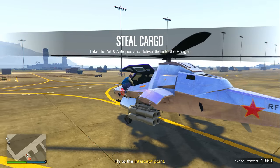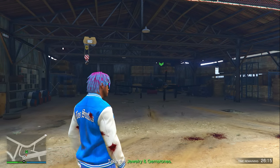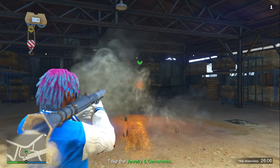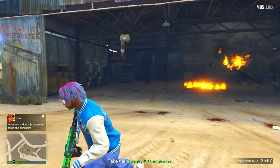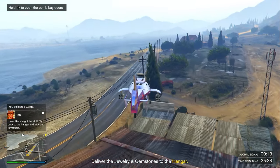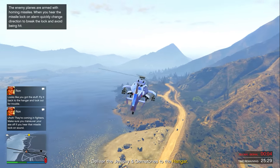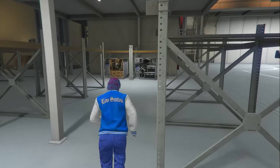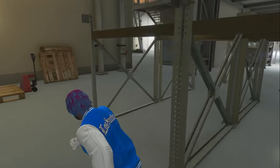A useful tip: if you get a vehicle or airplane to deliver, you can blow it up, it'll drop a crate, and then you can use your personal vehicle to pick it up and deliver it to your hangar. This is handy if the assigned vehicle is slow or annoying. Keep alternating Jewelry and Gemstones and Art and Antiques back to back until you have 10 crates for each, which should take about one to one and a half hours — 20 crates total.